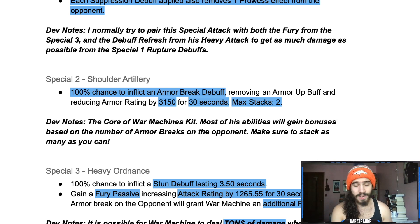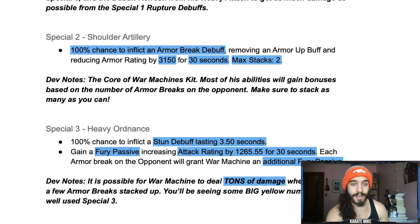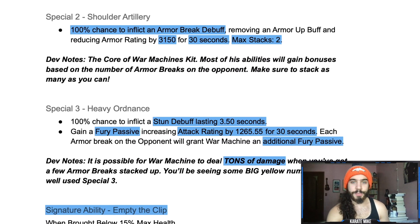3,150 per armor break is pretty good, and with two stacks that's over 6,000 armor reduction at rank five — as a six-star that's going to be a massive reduction. Developer note: the core of War Machine's kit — most of his abilities gain bonuses based on the number of armor breaks on the opponent. Make sure to stack as many as you can. With a max of two, it looks like two special twos to ramp up and then you're doing a lot of damage.